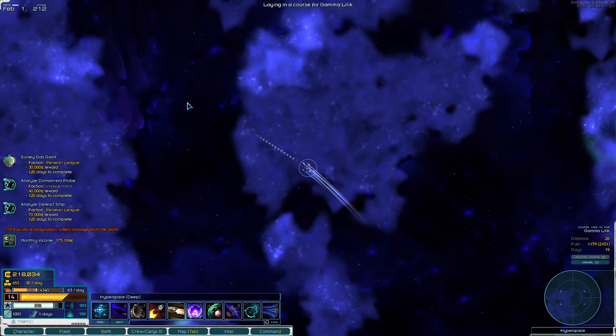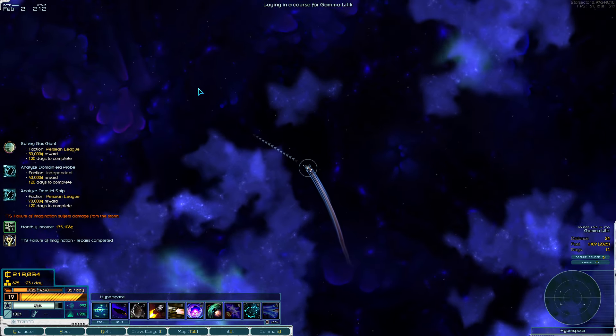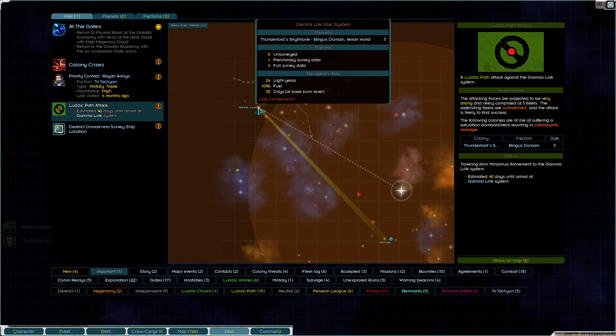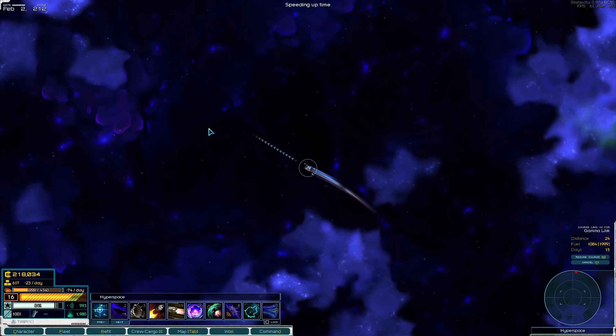We can outfit our Paragon once we get home, drop off one alpha core in the star fortress, and everything should be great. Now we're 35 days away at base burn level and they're 40 days away, so we'll get there first even at base burn level. The notification only shows space force - saturation bombardment is resisted by your ground defenses, but maybe the crisis just always succeeds and ignores ground defenses.